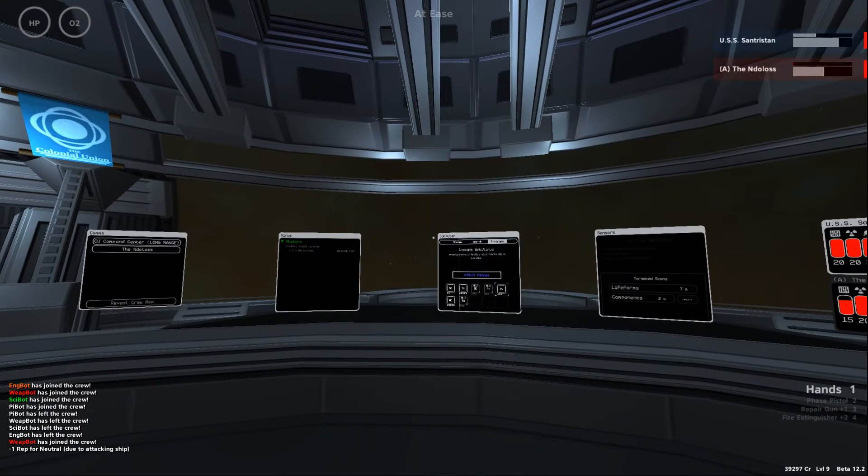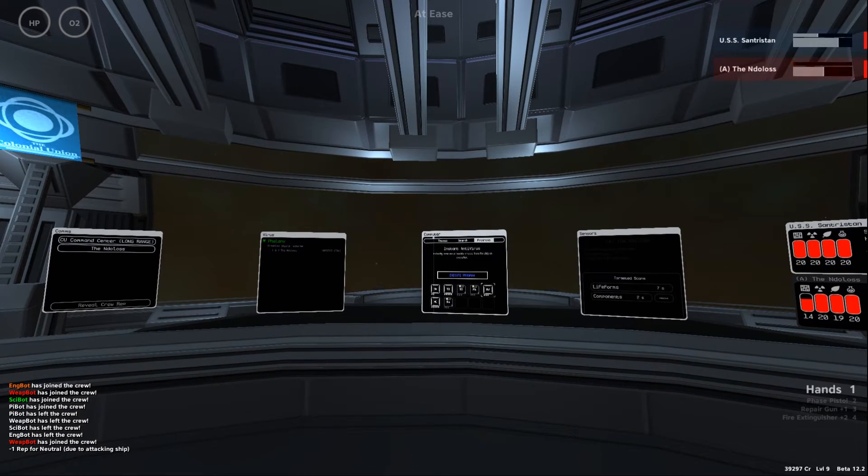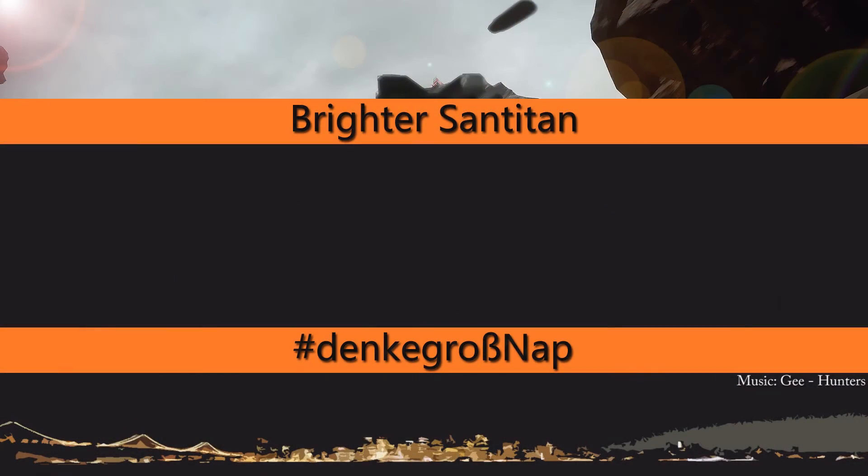That's the basic information about the engineer and the science officer. Thank you for watching — check out the other Pulsar tutorials in English, and if you're German there are tutorials available in German as well. Have a good day, see ya!